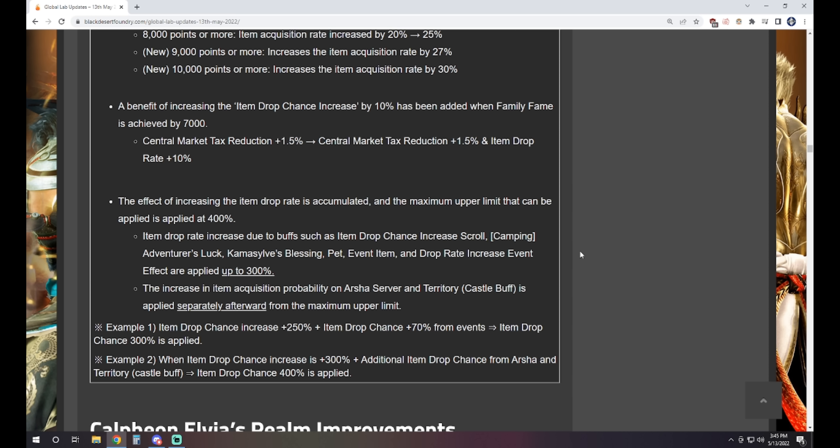Separate from that cap, the territory castle buff and Arsha server buff do not apply to the 300% limit. So you can actually have up to 400% item drop chance maximum if you have those two effects as well — 300% from other factors, then on Arsha with a castle buff gives an additional 100% to hit the complete ceiling. Also, during item drop events with a 50% bonus, the Arsha drop rate is now considered a separate effect, so there's still a benefit to being on Arsha during events. Arsha won't become a dead server — it'll probably be insanely lively with open world PvP when events come around.